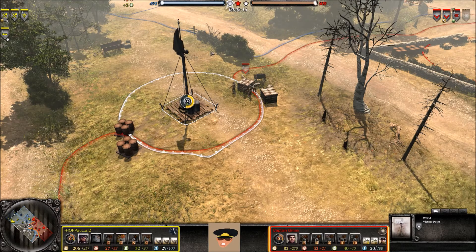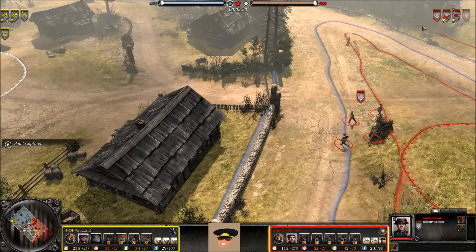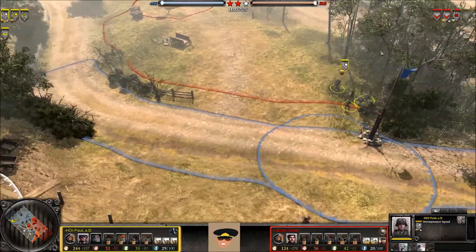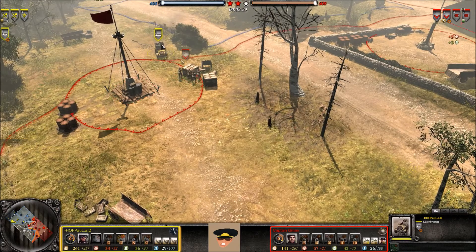The British Forces are the only ones with a victory point so far, at 492 for the OKW versus 500 for the British Forces. More infantry down at the bottom capturing, and another Vickers on the way — so two infantry sections, two Vickers. Machine gun crew awaiting orders, and the Kubelwagen moving right into the face of these infantry.